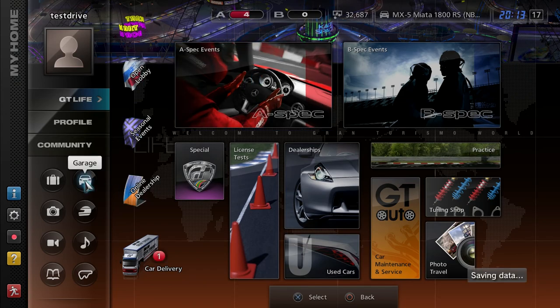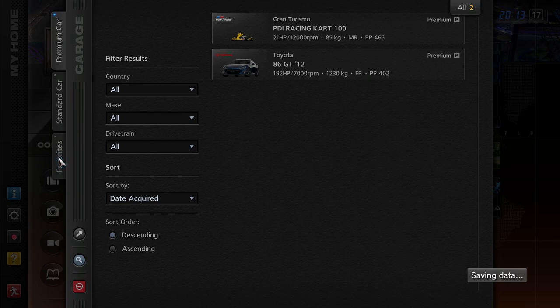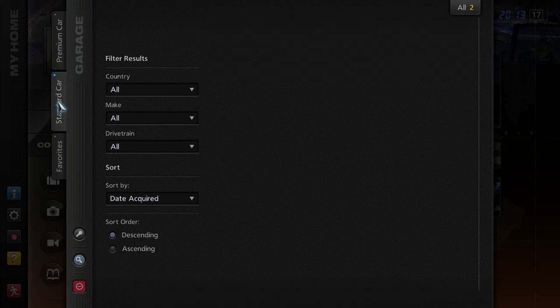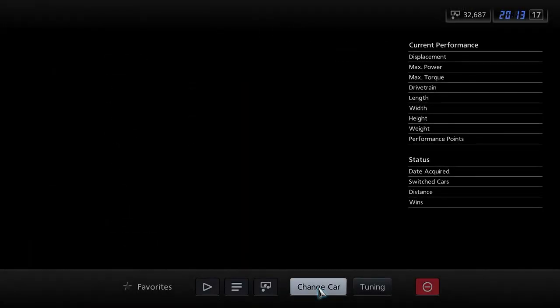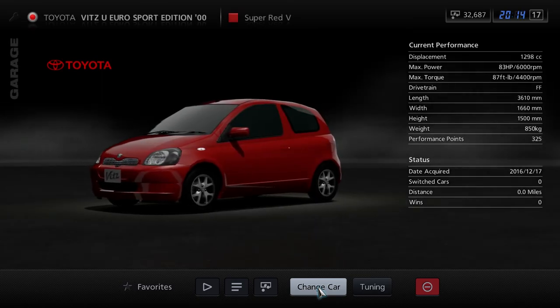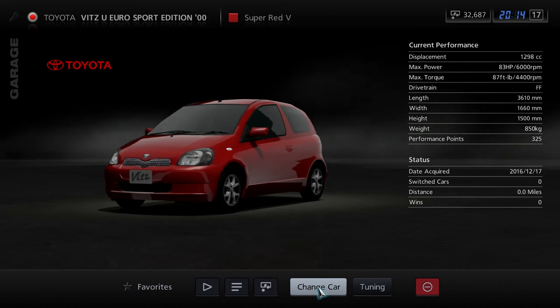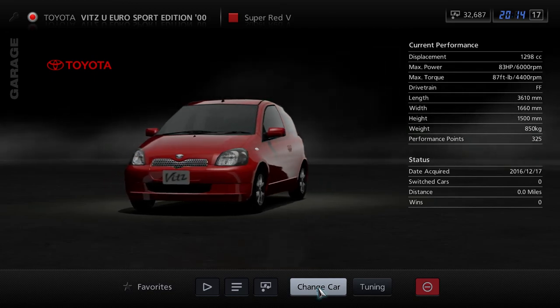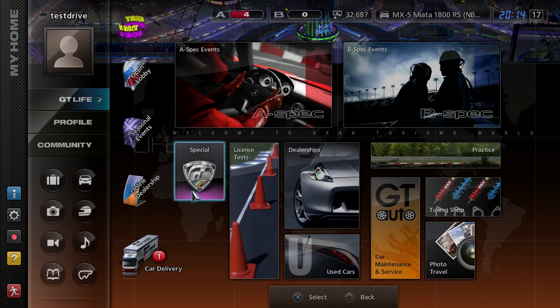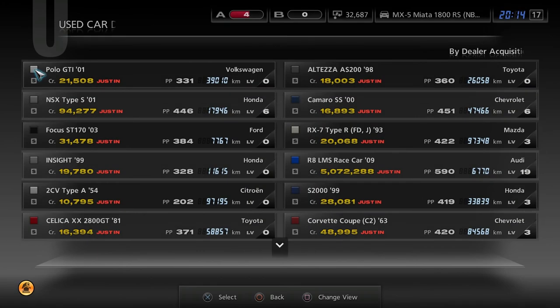I guess before that I can show you my garage. As you can tell, we have the 86 GT. We got a kart because of the kart races being unlocked. And then we also got our Toyota Vitz U Euro Sport Edition. Like I said, I might have to put a turbo on it to win the Yaris Vitz races, but that won't be a big deal — plus it'll be able to show upgrading. I'll try to actually remember to show it at the beginning of the next episode.